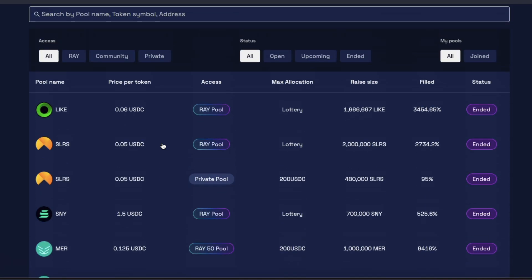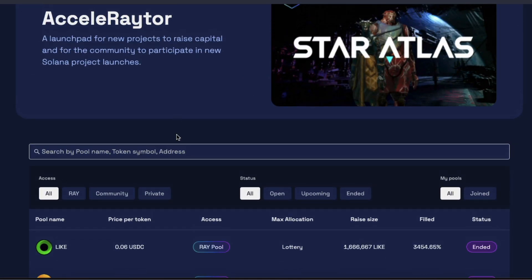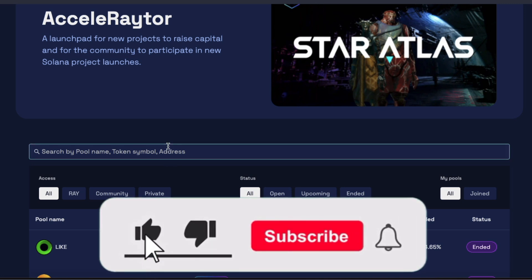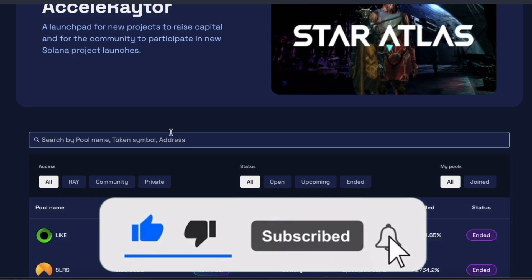So there you go, guys. I hope that makes sense. I'm going to try to get my hands on some Atlas tickets — see how it goes. Hope you enjoyed that very, very quick tutorial. Good luck to you guys, and I hope you can get some Atlas tokens as well. Bye for now.